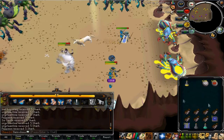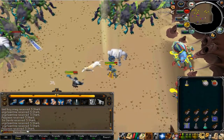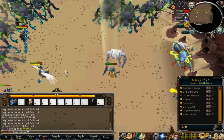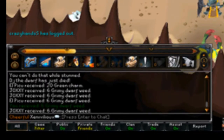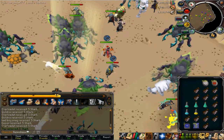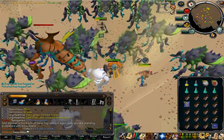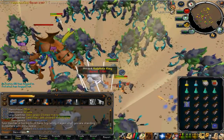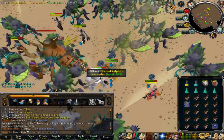Now, on to the other attacks of the Calphite King. He rears on his hind legs and digs into the ground, then he will appear under the player he was last targeting before he jumped down into the sand. The only way to avoid this is to keep running, because if you move once after he goes in, he'll come and hit you from under where you're standing at that new position. You want to keep running until he appears, and if he hits you, he'll hit you for up to 3,000 to 4,000 melee damage — so you really want to be avoiding that.